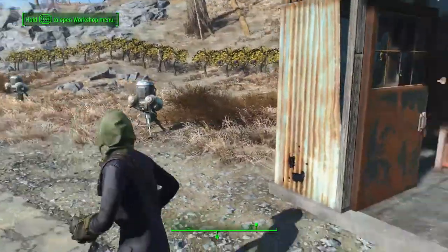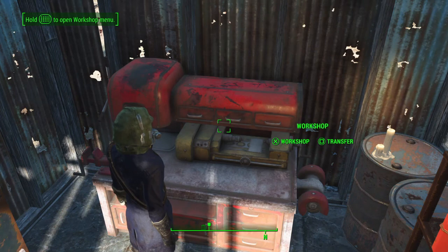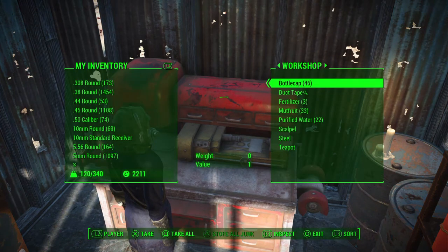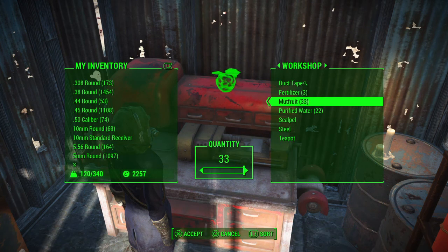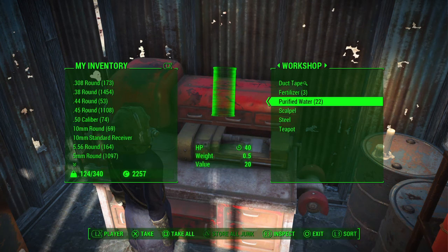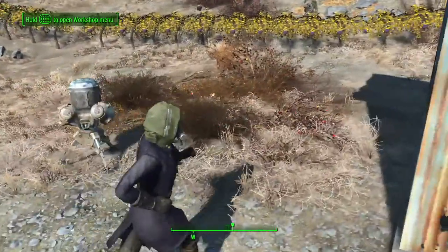So automatically, and same with food, they're just going to automatically harvest the crops. So you see here, as I go into my workshop, I have bottle caps — that's coming from my merchant. And then I have mutt fruit, 33, that's coming just from the plants. And then purified water, 22. I didn't put those there; they just keep popping up automatically. So that's one super fast way.